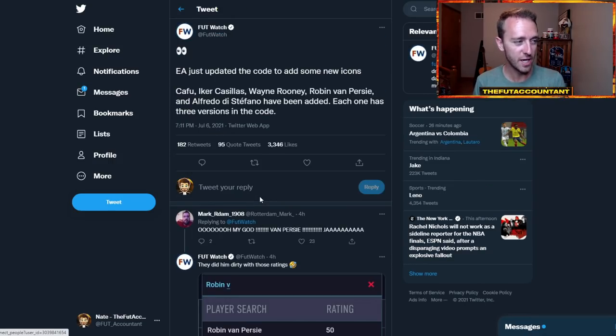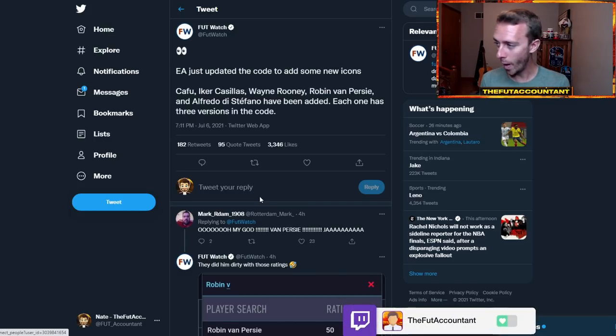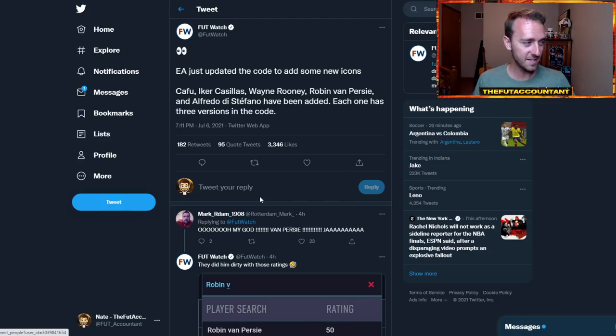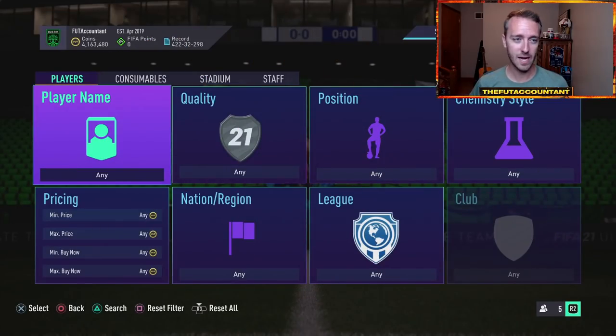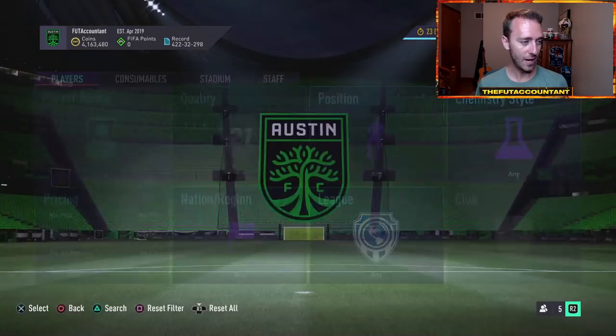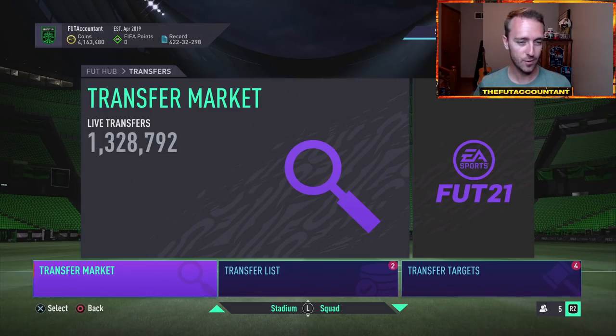Cafu, Iker Casillas, Wayne Rooney, Robin Van Persie, and Di Stefano — three versions, new icons for FIFA 22. This is something that we have seen before. They added icons like Maradona, Thierry Henry, Zidane — I think it was FIFA 19 or FIFA 20 — heading into that year, like a couple months before, kind of like how it is right now. Those icons were added to the game and you could actually see them on the transfer market. Obviously they weren't in the game, but they were added to the code. So that is where a lot of hype is being talked about right now.